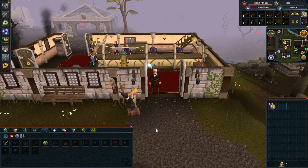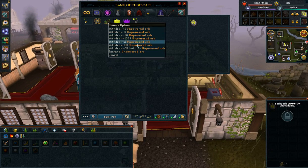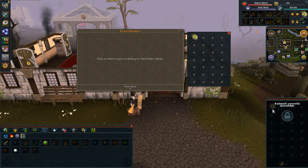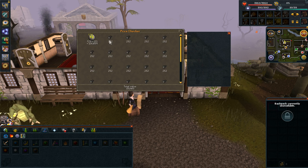If you want to use a familiar, you can increase that amount by just doubling the amount of GP, because it's a pretty instantaneous process. You can see here I have my cosmic runes and 100 unpowered orbs. By price checking, cosmics are 171 each and orbs are 252 each.